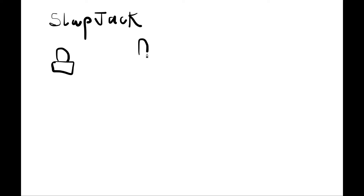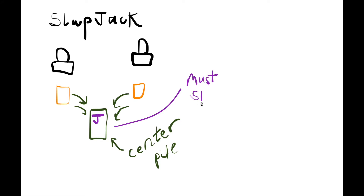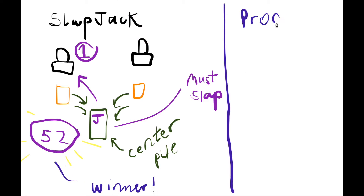Slapjack is a very fun card game where we're going to be implementing it with two different players. We split the deck between these two players, and each player takes turns placing their card into a center pile. Whoever places a jack must slap it, and whoever is the first one to slap collects all the cards in the pile. Whoever gets all 52 cards wins the game.